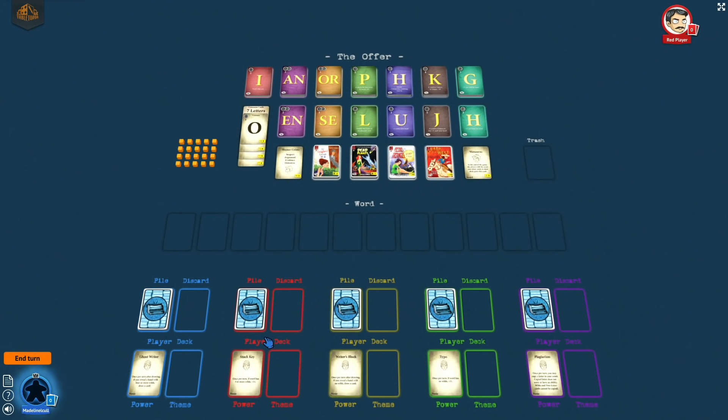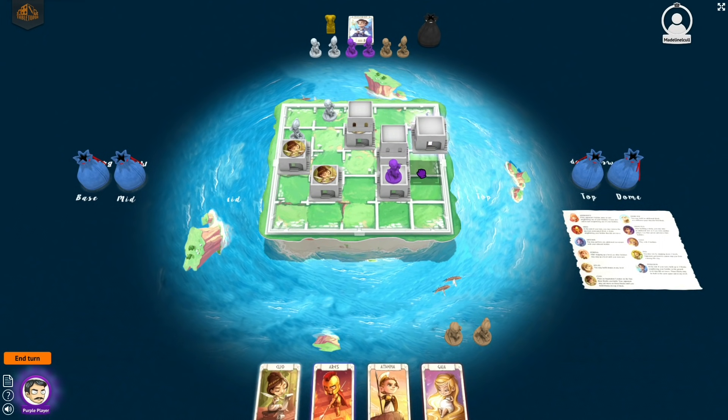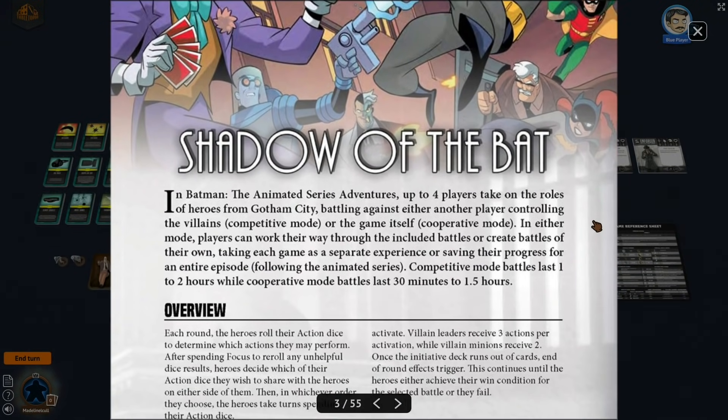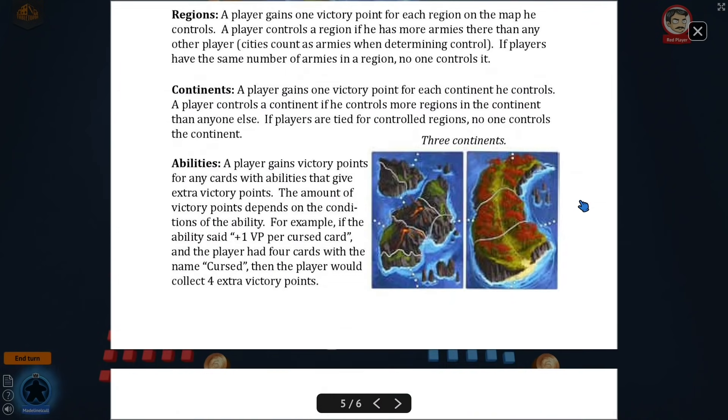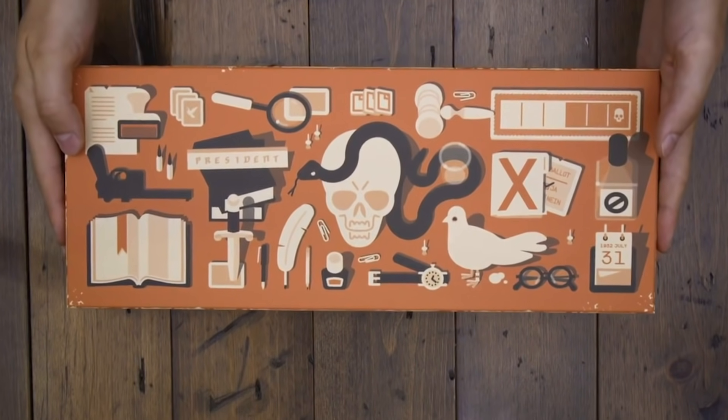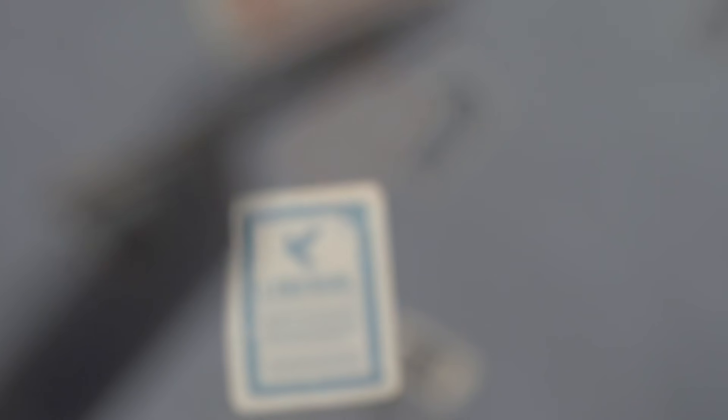Each game comes with the option to play locally — spanning the minimum and maximum number of players allowed for each board game — or an online option to gather a group of friends. It's also the perfect way to discover a new favourite board game before you spend any money on the physical version. If you're feeling overwhelmed by the sheer number of choices available, we recommend Secret Hitler. It's much more fun than it sounds. Honest.